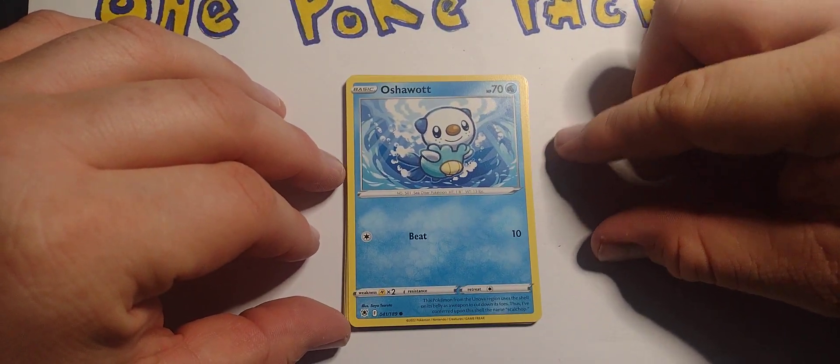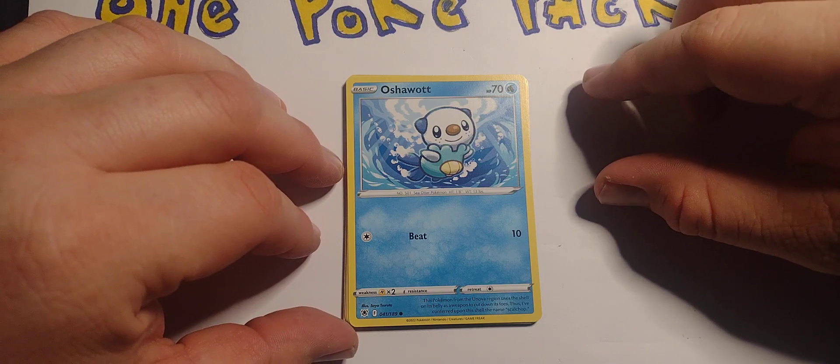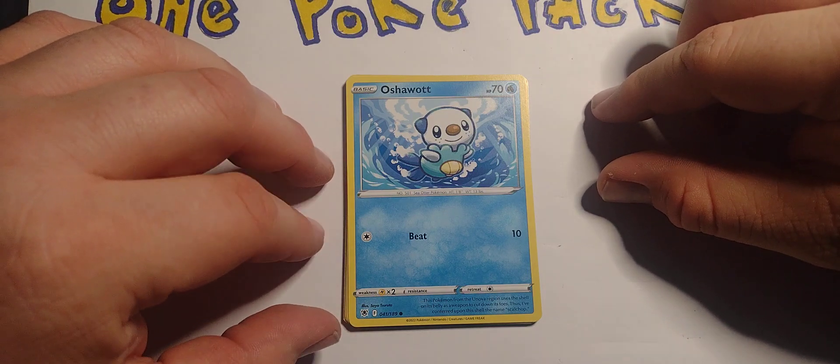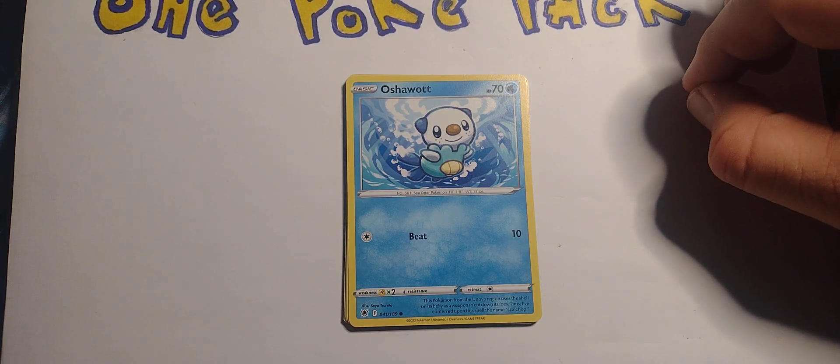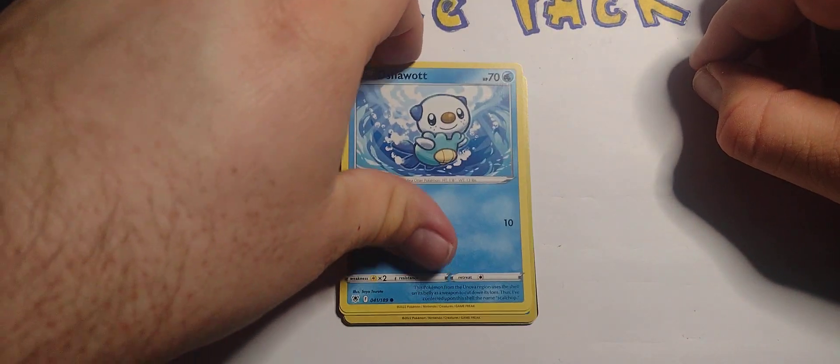Basic Oshawott — water type, 70 hit points. One energy: Beat for 10 damage. Weak against electric types.